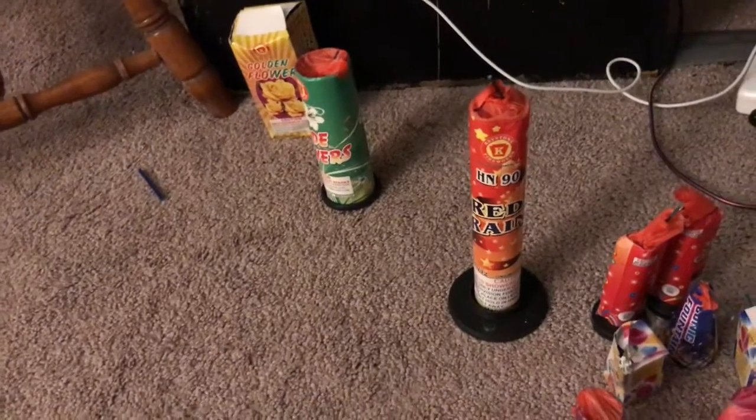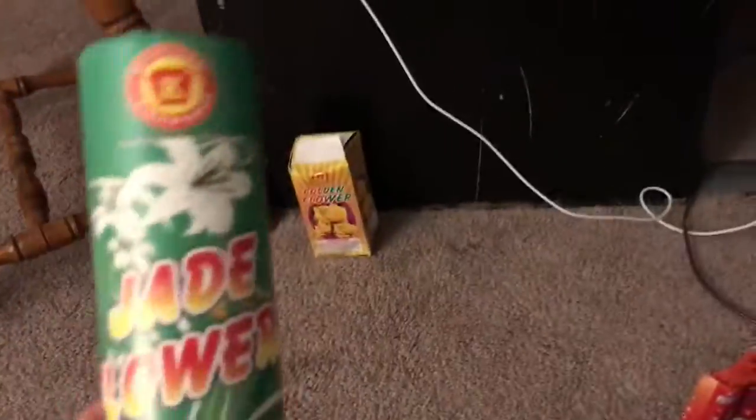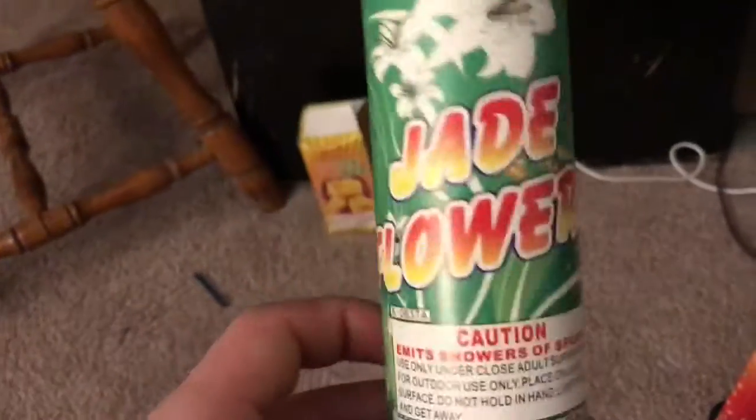I potentially forgot about this — the conic fountain, it's right here. Another happiness. These are the two mini cuckoo fountains; the first two are on my channel. Moving on — Crime Tide, the other one's on my channel. And I believe this one's HN 90 Red Rain; I lit the Green Rain on my channel back on the 4th of July.